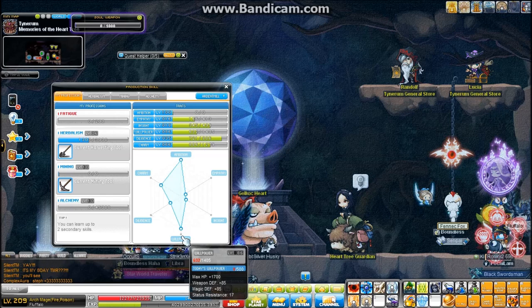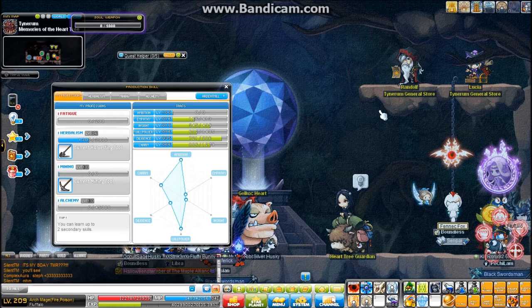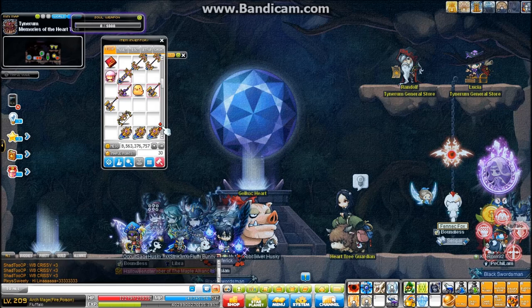Any boss — like if you're in Hard Magnus and you hate the shadow web or you hate zombify, if you have high status resist, you can ignore those status effects. If you're in Chaos Queen and she tries to put you on fire, you can ignore that. If she tries to blind you, you can ignore that. Key reverse, you can ignore it. It's absolutely vital in almost every single boss.